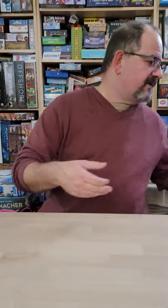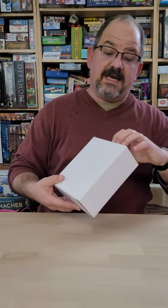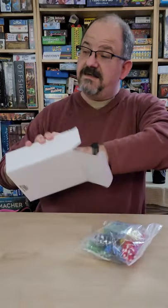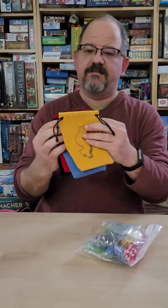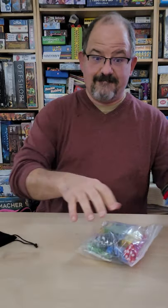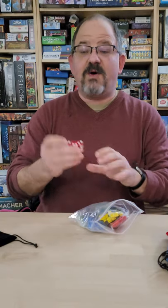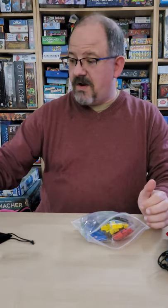Next we have the player upgrade kit, which takes the bits of the original game and does ridiculous things to them. We have player bags in each of the player's colors to keep your dice and all your bits. I'll put the black one aside because that's the one I want. Then we have two casino dice — gambling is a big part of the game — and rolling these when you gamble at people's casinos, now you're rolling with casino quality dice. Lovely.